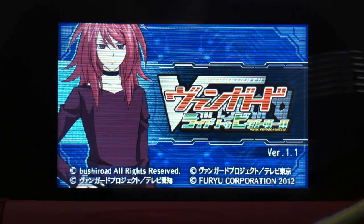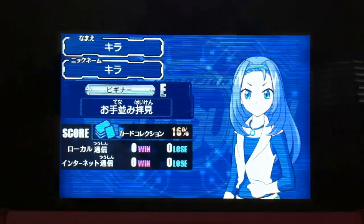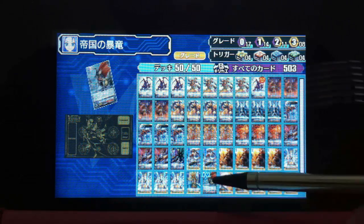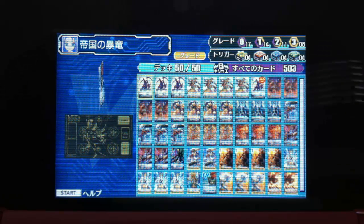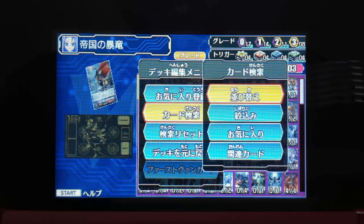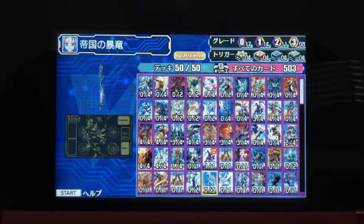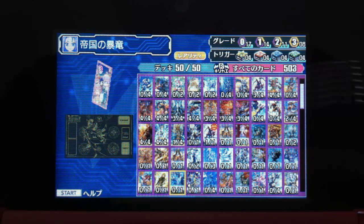I did some off-screen work and I actually got Conroe. I have some money. To go to deck customize, I added Conroe into my deck. As you can see, my first vanguard. I have a lot of Alfred — yes, Alfred. I have Barco and more assaults.